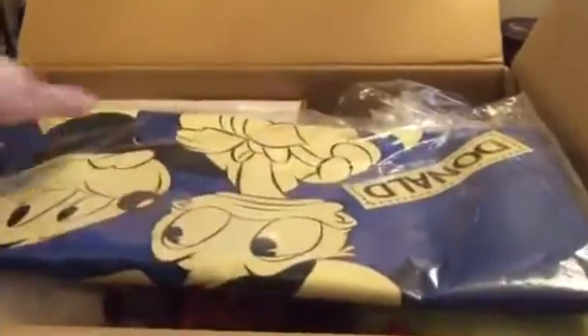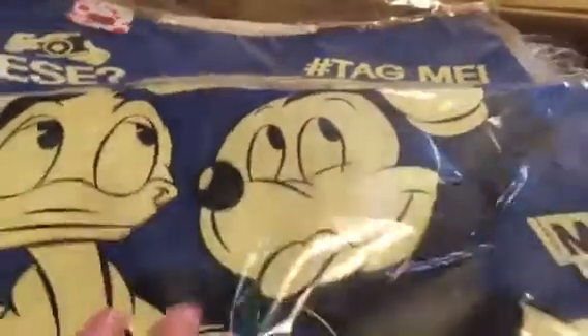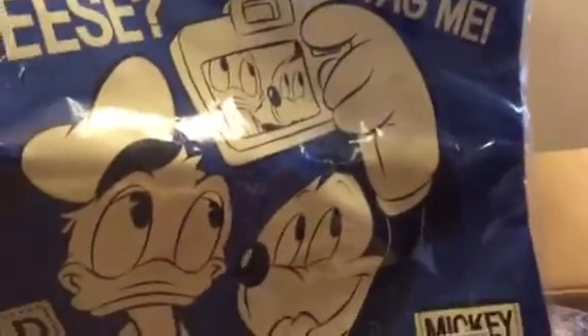The first thing you're going to see here is this big-size tote bag — a Mickey and Donald tote bag. It's really cute; it has a zipper and pretty long straps. This is the Mickey and Donald Duck tote bag, and they look like they're taking a selfie kind of pose, which is really cute. It's blue in color.